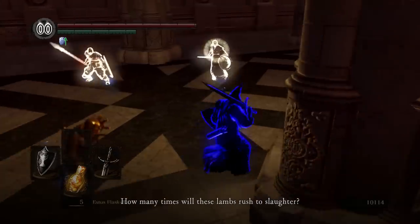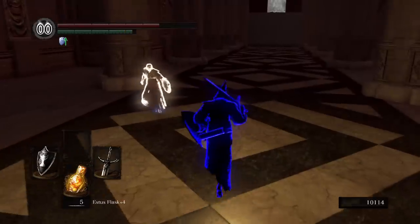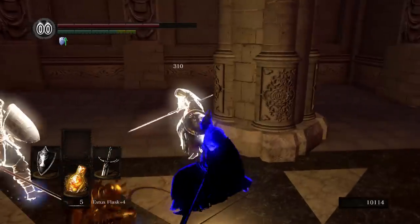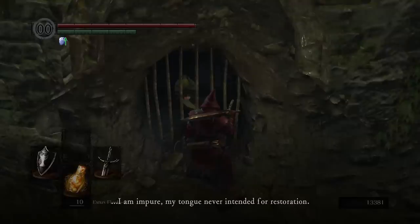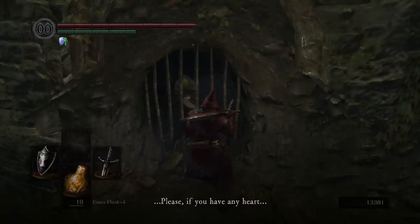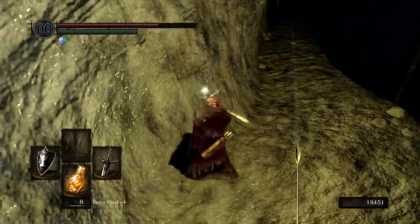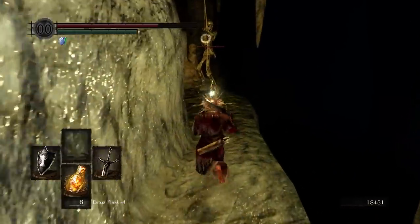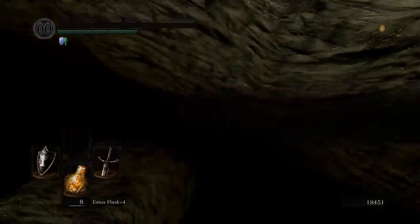I made a quick detour back to Anor Londo to fight Lautrec and his two boyfriends, mainly because I was sick of not having a bonfire at Firelink Shrine. This fight is super annoying with a melee build; I eventually had success bum-rushing the mage and then chipping away at Lautrec until he's dead. Tomb of the Giants can be a real meat grinder full of skeletal gank squads and low visibility, but the Sunlight Maggot helmet made things much easier, and this ended up being one of my favorite late-game areas.